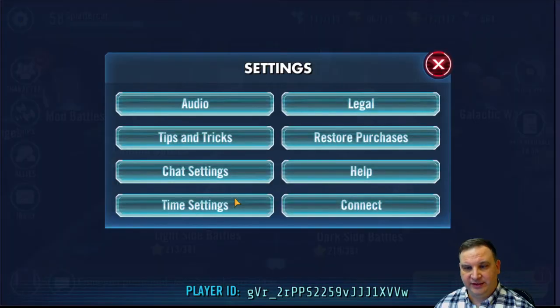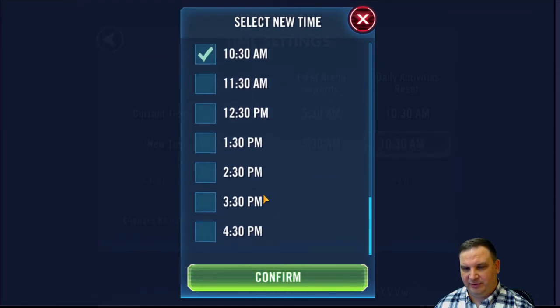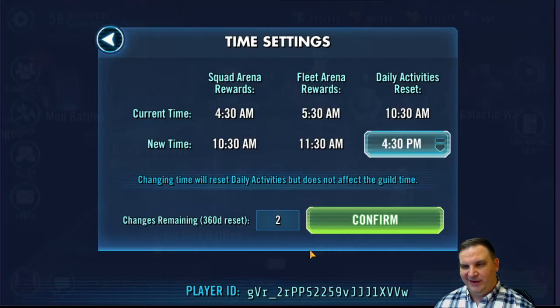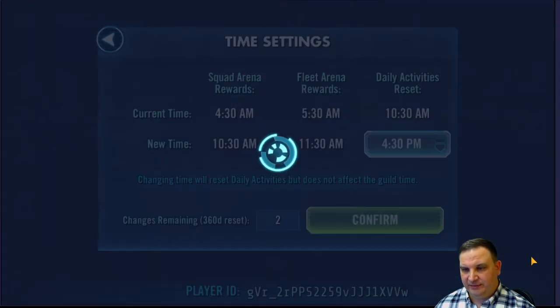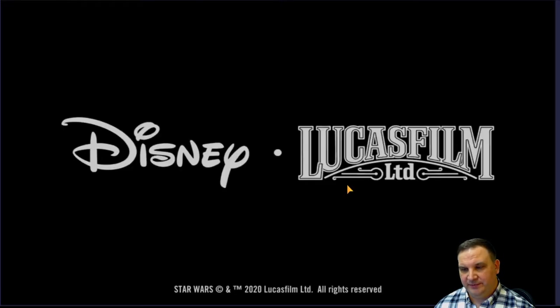We'll go over here, go to our time settings. I don't know why this says 10:30 — it says 10:30 but it actually resets at 11, and my resets are on the hour, so it's pretty unusual. What I'm going to do is pick 4:30 p.m., and I think that's going to reset me at 5, which is what I want. If it's off by half an hour, I'm not too upset — I'll still be able to get my energy cycles in. We're going to confirm. We want to change the time, so now starting tomorrow, or maybe starting right now — we'll see. If that resets all my stuff, I'll be kind of disappointed, but we'll find out together.